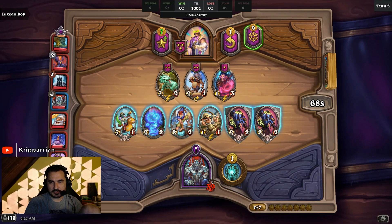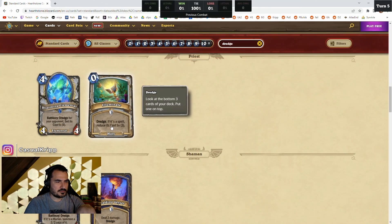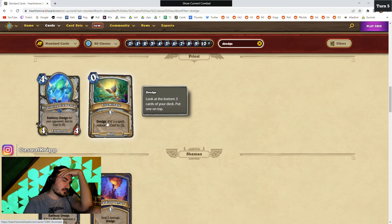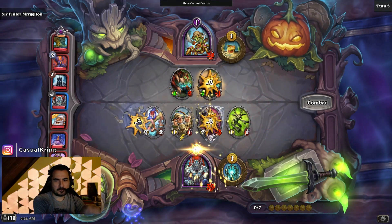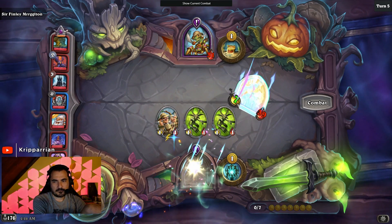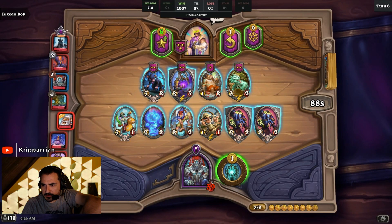Priest dredge discount turn 1 hitting Shadow Essence into coin Shadow Essence, hitting Neptulon on turn 2. Dredge — if it's a spell, is its cost reduced by 3? See what happens when you dress for success. So it's like turn 2. Dredge if it's a spell, cost by 3?